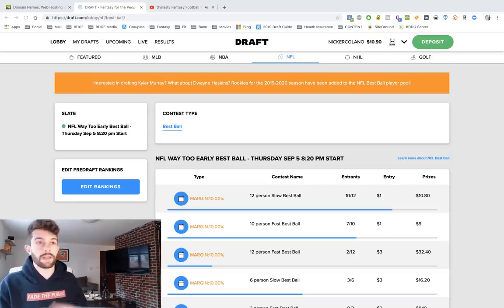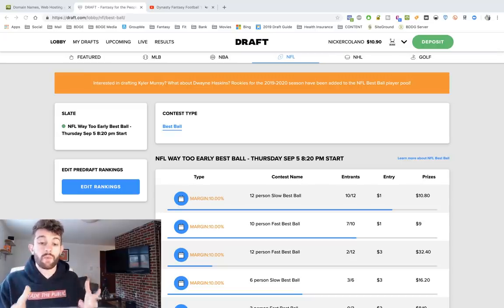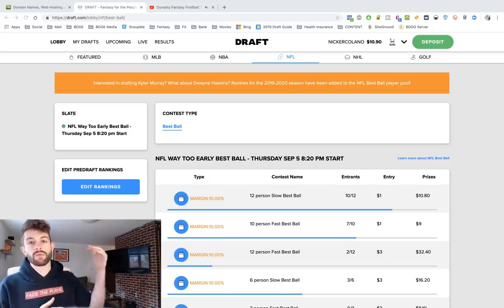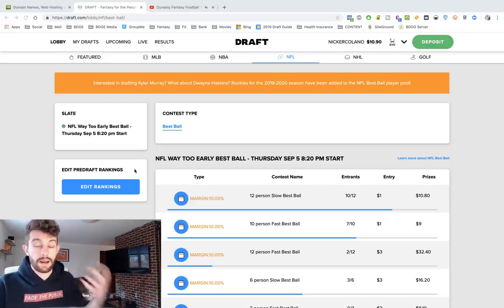I know the NFL draft hasn't happened yet, but this is the time to take advantage of rookies in best ball drafts. For those y'all that are new and have never seen a best ball draft — it's an awesome way of basically just drafting and you don't have to do any in-season management. If you think you could take advantage of early draft positions and you think you're a good drafter, this is exactly what you want to be doing right now. You basically pick a big roster and every single week the software itself automatically starts the best players at each position. This is on the Draft app — draft.com.